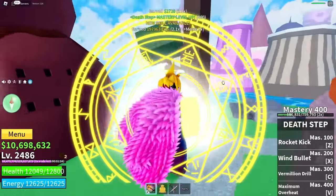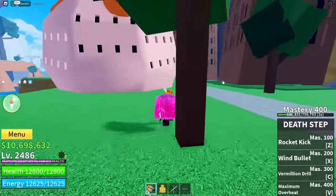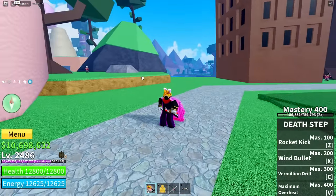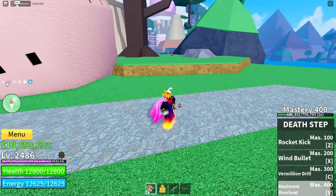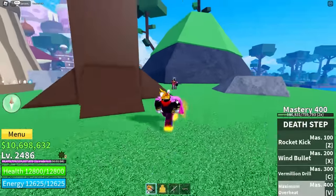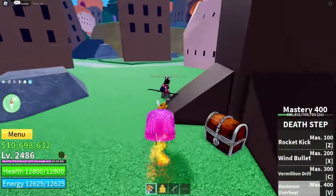After about an hour of decent grinding, we've now hit Mastery 400 on Death Step. Let's see what our final ability is — Maximum Overheat. Wow... this needs a rework. That cannot be it. Maybe I'm too used to games like Fruit Battlegrounds with cool cutscenes. I expected at least a spin or a jump in the air.